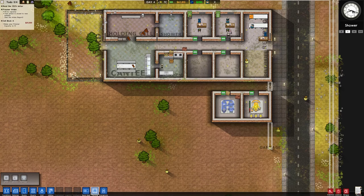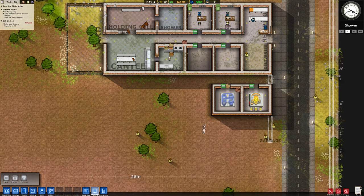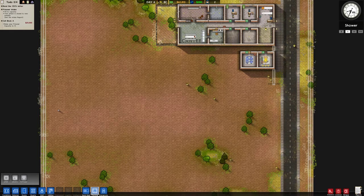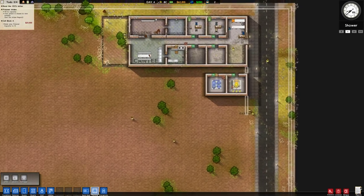What I'd like to do is continue the prison down sort of this way here. In this section we're going to have a new canteen which will serve as the core of our prison. We're going to plan out a few bits and bobs like that and we'll leave some space so that we can expand, then we'll build some wings around it for our prisoners to actually live in.